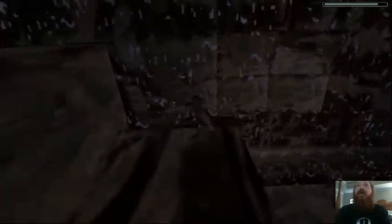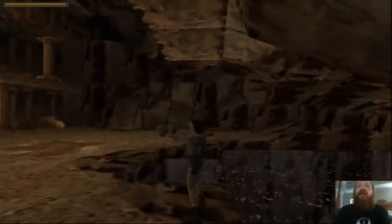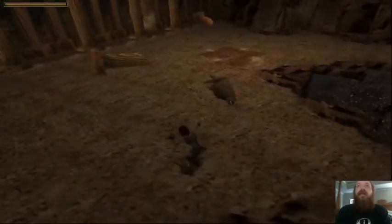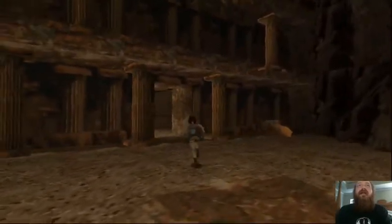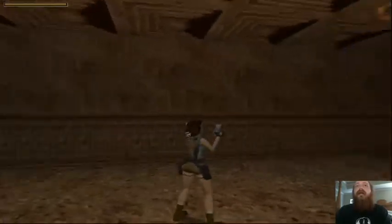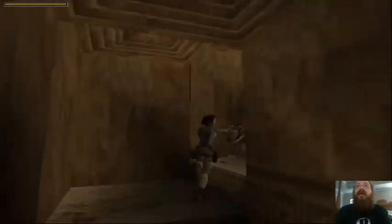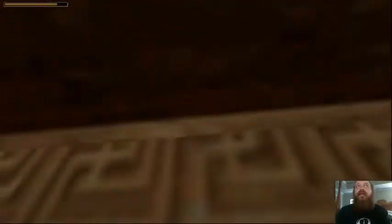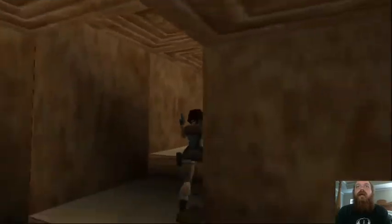Laura comes over here and we get to see the front of the Roman or Greek Colosseum. There's going to be a lion that spawns when you come out - multiple ones. You can come inside and look to your right or go to your left, but be warned if you go that way there's going to be another lion.